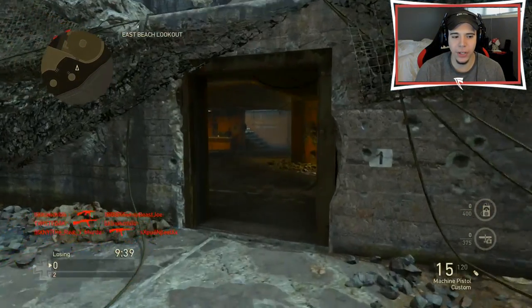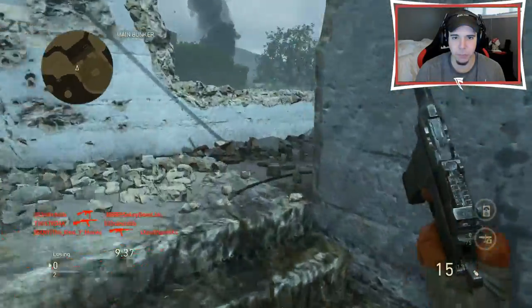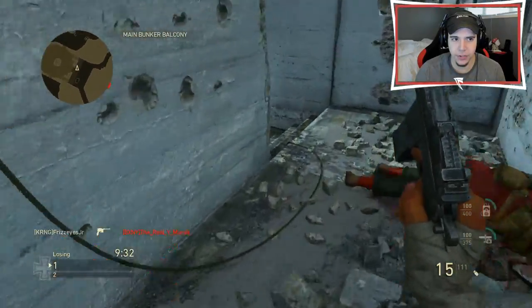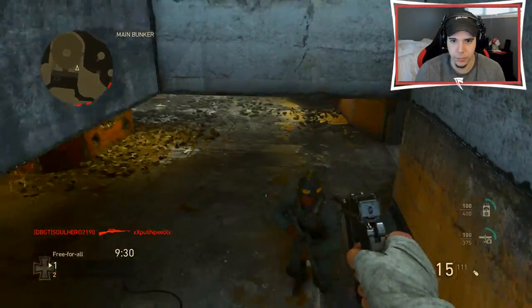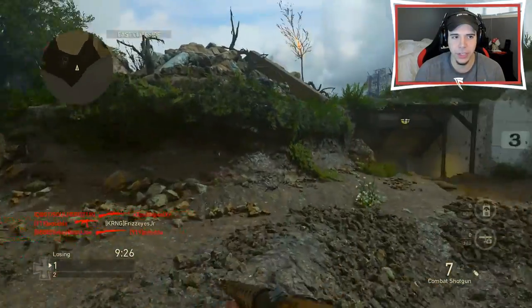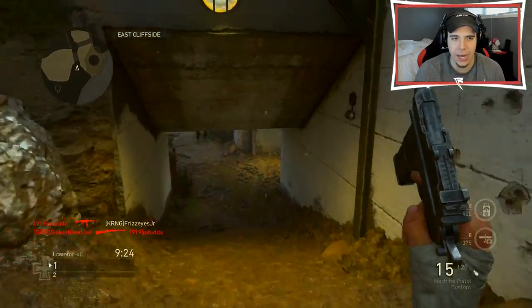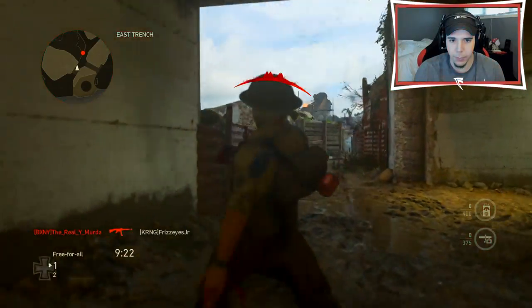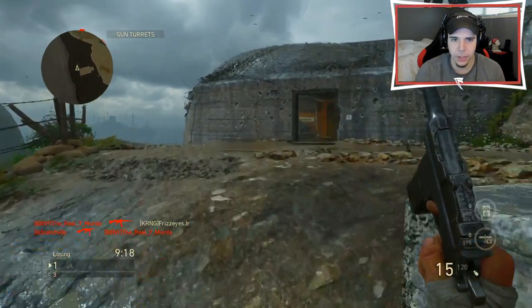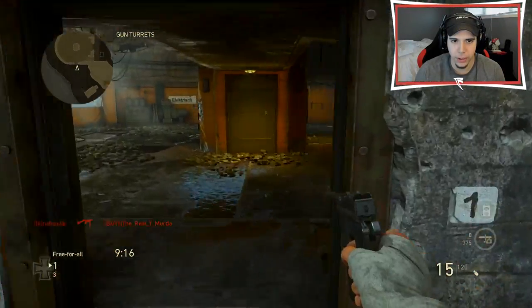Without further ado, let's hop into a match. Alright guys, here we are in game — we have a free-for-all match on Point du Hoc. Good start, good start. I might just stay up here, this is really close range. I might get shot from behind. Oh man, I can't believe I nearly outgunned him. I swear, if we actually come in first place, I will be mind blown. I need to find a good area because right now I'm kind of getting pooped on.